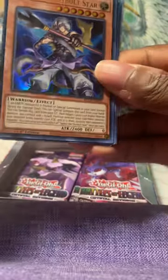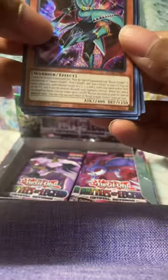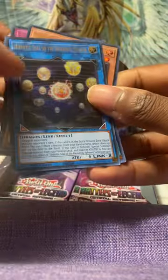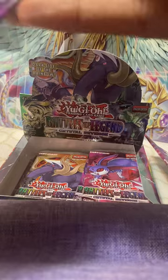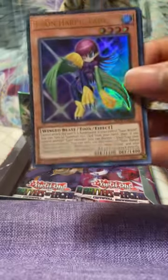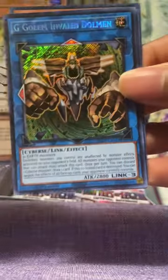We got Gadget Box, Cinco the Skybolt Star, Royal Straight Slasher - throwback Yu-Gi, nice. We got Tomb Terror, Inheritic Seal. Come on, advanced Crystal Beast Ruby Carbuncle, Topaz Tiger. Got Tomb Harpy - regular Crystal Beast Topaz Tiger, not the advanced. G-Golem Invalid Dolman, Thunderball, and Amazoness.